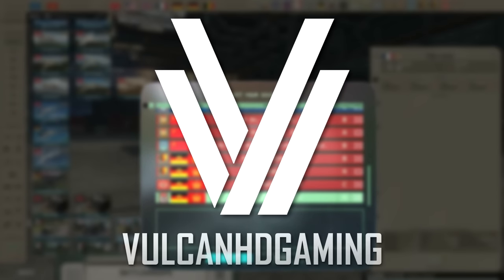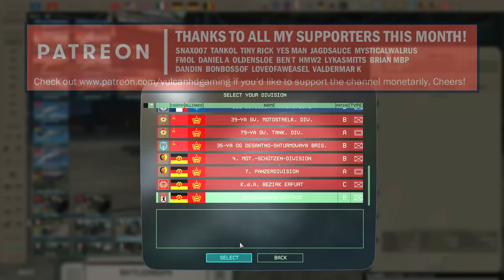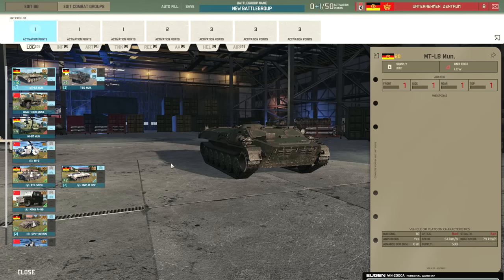Hello guys and welcome to a new Warno video by me, Vulcan. In this one I have for you an overview of the Unternehmenszentrum division, which is a new division available in the new Udeno update. Please remember that this is early access so what you see may be subject to change. I'm going to be going through all of the units and we'll put together a quick deck, and I'll also discuss a little bit about the trades.